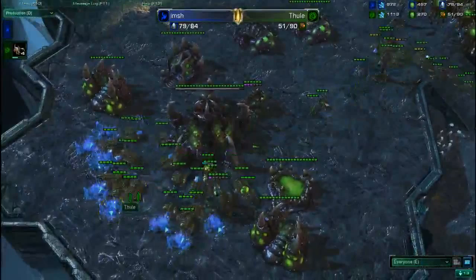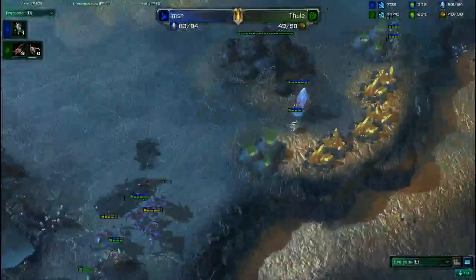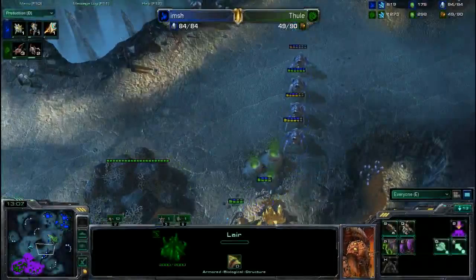Right now he's going to fight a game of attrition, with both players having plenty of minerals and gas. Drones are moving up, giving up that natural base. Thule has a ton of Drones — actually a bunch of idle Drones in his mineral line in his main too. Might have been a misclick there.